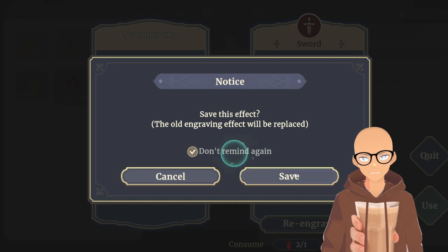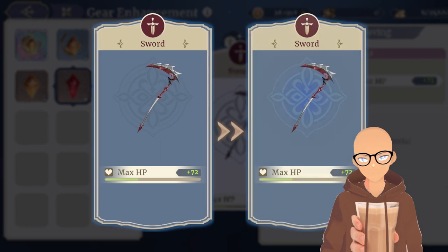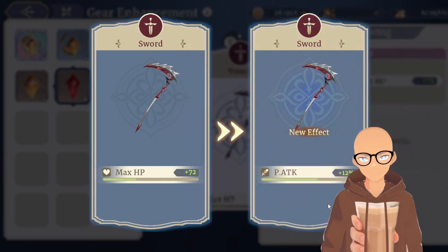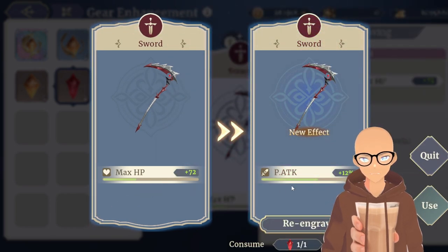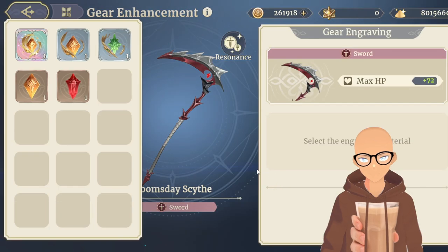Let's click use and do it again because we don't like that buff. This one's not bad — P attack plus 12%. Of course, we want to get three stats, and that's kind of the game plan: get three really good stats. So this is really going to be the real end game here. This is what we're going to be doing — farming that radiant foraging to get a lot of these stones.